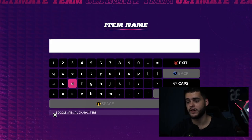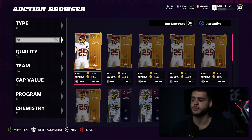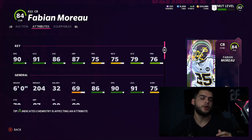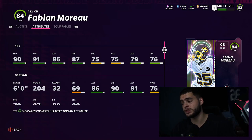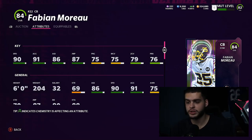Next are a few team builders, because they're really fire and cheap — and remember, some can be gotten for free through objectives and solos. Fabian Moreau is the first team builder on the list. When building a budget team, you want to focus on speed mainly. At this price point, guys with really good man coverage and zone won't have speed, and vice versa — but speed makes up for a lot of that in Madden.